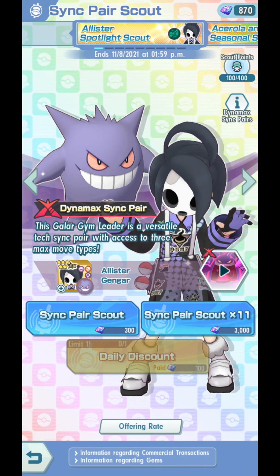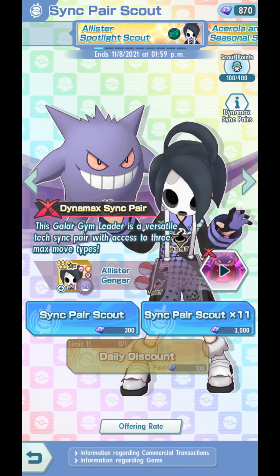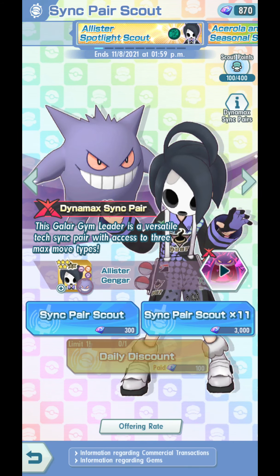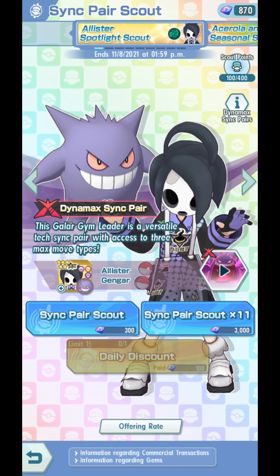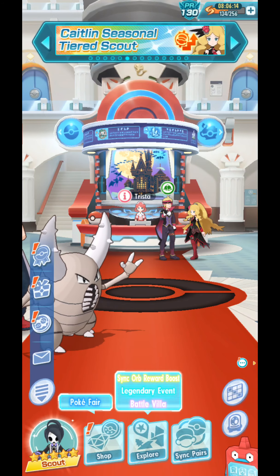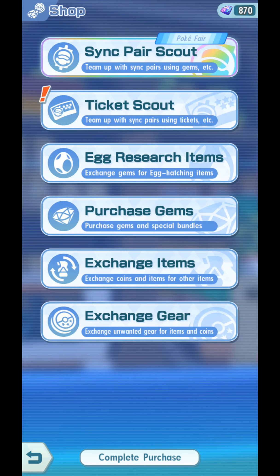He's the first Spotlight Scout that can be 6-star, or rather, that can use Dynamax moves. He's the first Sync Peer that can use 3 Dynamax moves. And we got him in our second multi-pull, which is awesome.